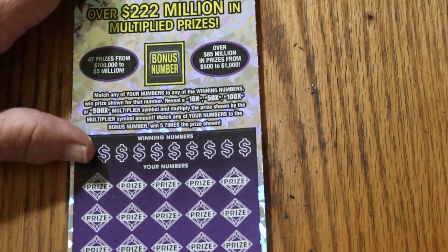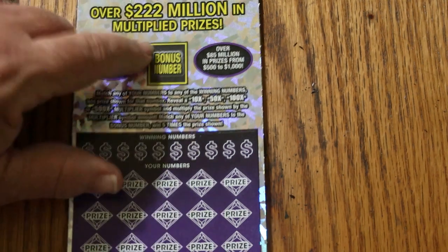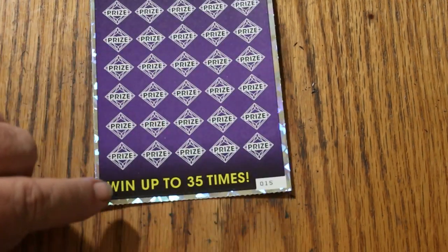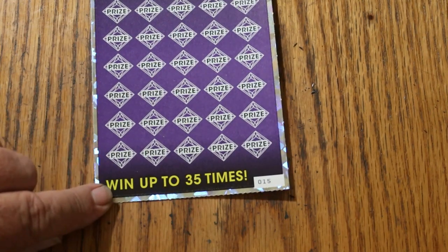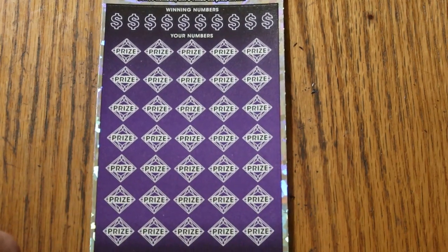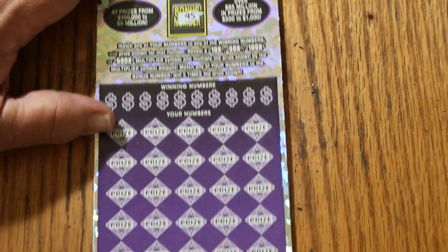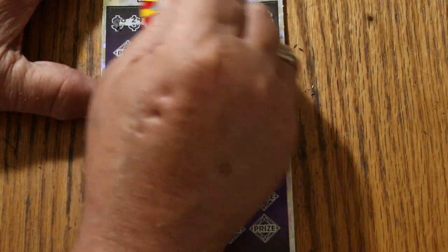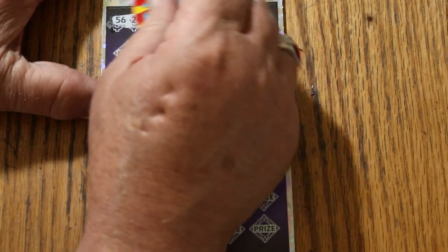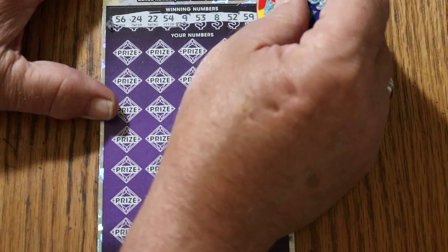Here we are with the big boy. Match your number to the winning number, find multipliers at 10, 50, 100, or 500 times. Or get the bonus number for five times, or possibly hit 35 times on a win-all — I have not done that; it's the only thing on this ticket I haven't done. We'll do the bonus number first — get that out of the way. Bonus number is going to be 45. Numbers: 56, 24, 22, 54, 9, 53, LV's 8, 52, 59, and 25.